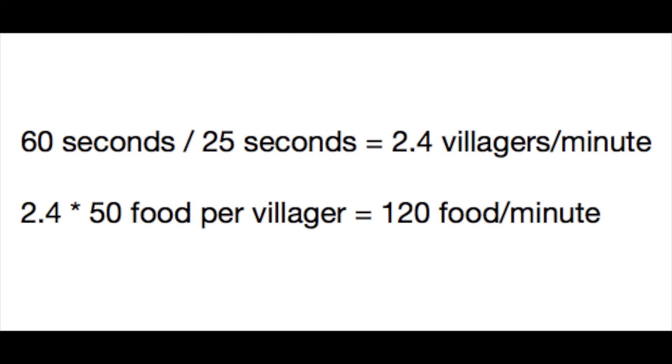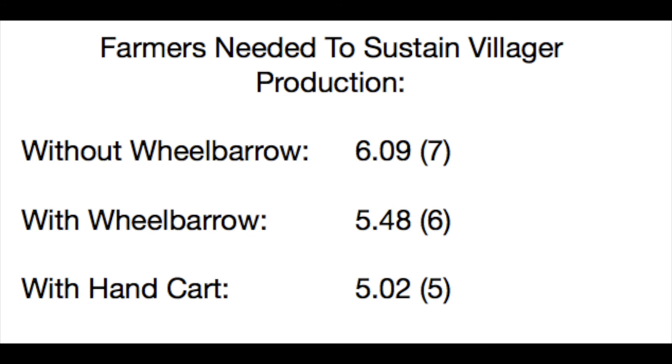According to his tests, farmers gather around 19.7 food per minute without wheelbarrow, 21.9 food per minute with wheelbarrow, and 23.9 food per minute with handcart. A normal villager costs 50 food and takes 25 seconds to build, so constant villager production costs 120 food per minute. If we divide that by the rates that farmers gather food with each upgrade level, we get the number of farmers needed to sustain villager production at each level.